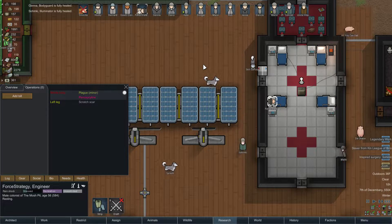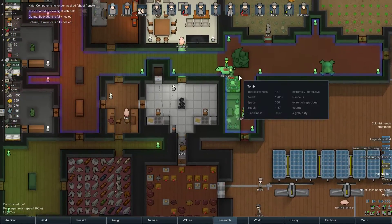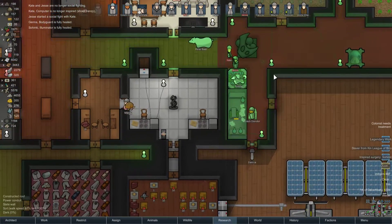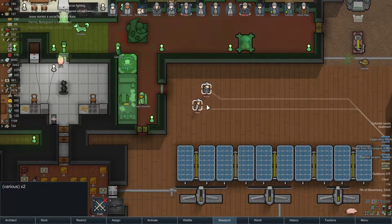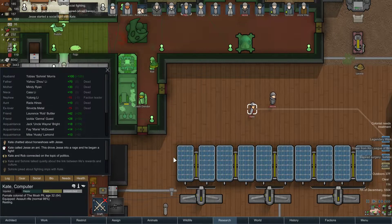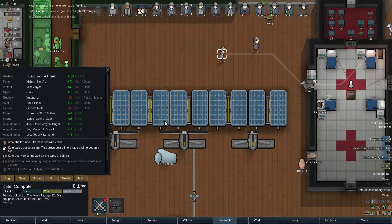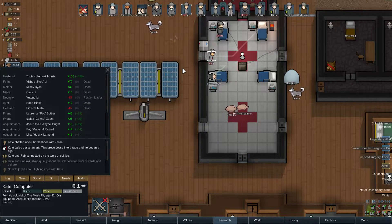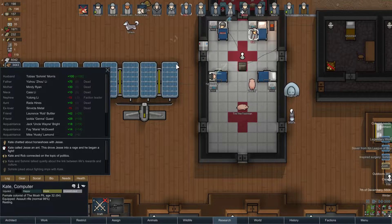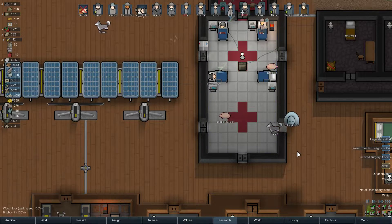I'm not expecting the Penoxicillin to actually cure what he's got now — I'm looking at it from a preventative measure. He already took it, so hopefully the Penoxicillin stops Force from getting sick. Let's be honest, who thought Force was going to get sick this often? Kate and Jessie got into a fight — now they're waving at each other. Kate called Jessie an aunt, this drove Jessie into a rage and she began to fight. Then she chatted about horseshoes with Jessie.